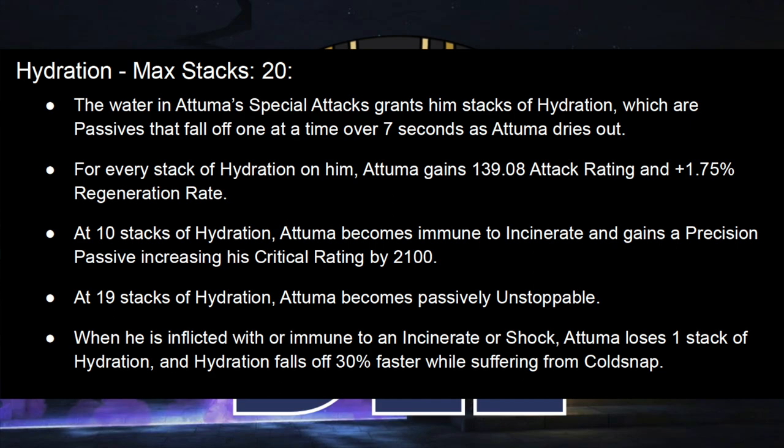Once you get to 10 stacks, Atuma becomes immune to Incinerate and gets a Precision passive — a pretty chunky one. He's not going to crit quite as often as somebody like Elsa, but you really start seeing yellow numbers fly once you get up there. At 19 stacks, he becomes unstoppable. If Atuma jumps to 20 stacks, he'll effectively be unstoppable for 14 seconds because you'll need two stacks to fall off before he drops back below 19. This is possibly the single scariest part of his defensive kit if you do not control Hydration.